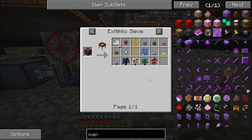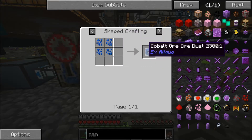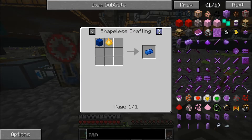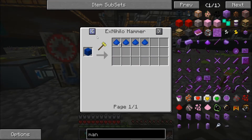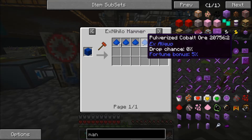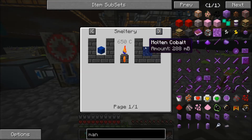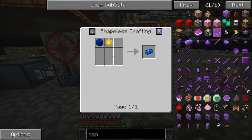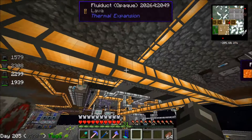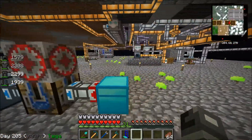I showed you in the last episode — you make four of them into a square and it gives you the dust, which you can use to smelt. You get a 100% chance of four with a little bit of a chance for extra. Right now we're just smelting it into cobalt, which we mix in our Tinker's Construct thing up top into Manulin, and we can make our full set of Manulin tools, which is the quest.